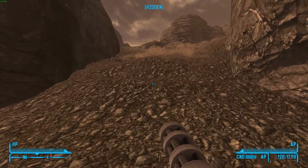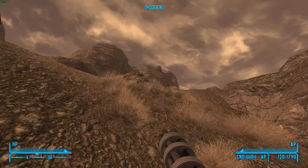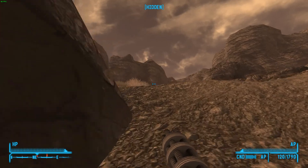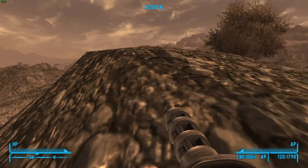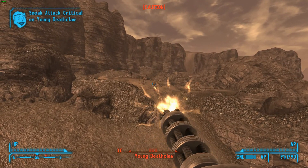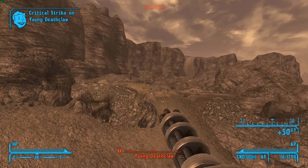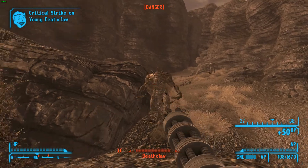This weapon is obviously a unique version of the minigun and it offers a few perks. Basically this weapon has very little spin-up time — it almost fires instantly as soon as you pull the trigger, which is good. It offers much better accuracy than your regular miniguns, which is very good for taking on deathclaws at this range or anything further than that.